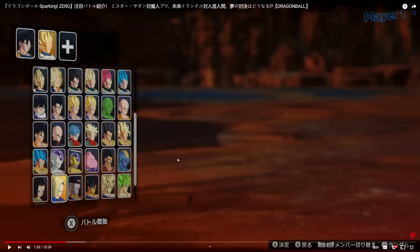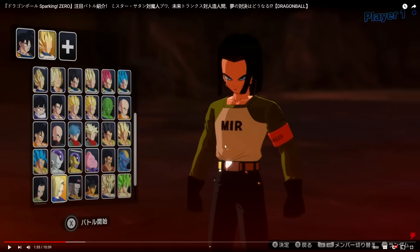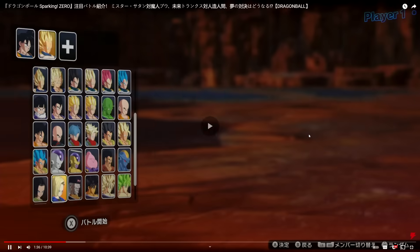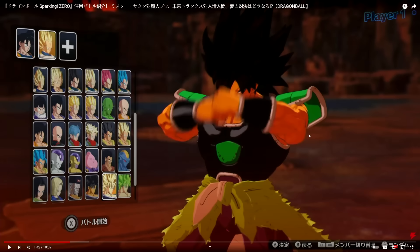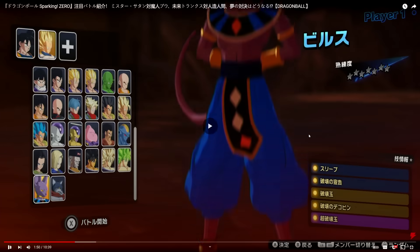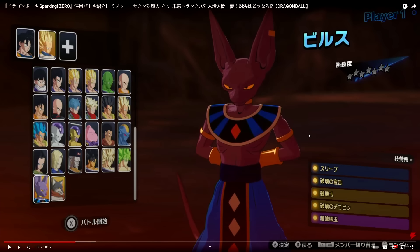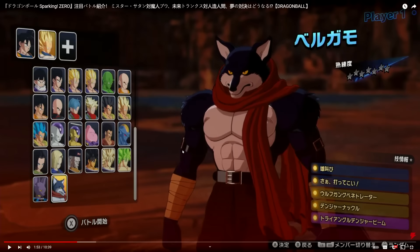First look at Android 17 from Super — every character is incredibly detailed with this massive roster of 164 characters. Dr. Gero confirmed — that's one of the first new characters we haven't seen yet. We also have Wrathful Broly, Super Saiyan Broly, and Full Power Broly. Beerus has a very unique startup animation — he floats down. First look at Bergamo as well, who was confirmed in the last trailer with his team ultimate featuring Lavender and Basil.